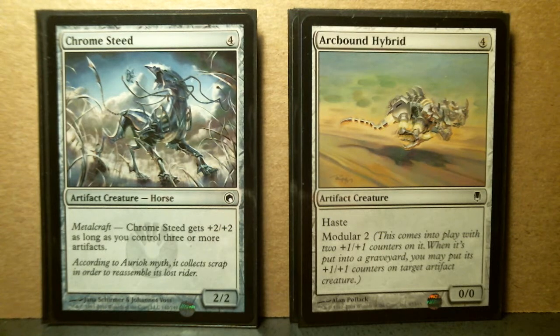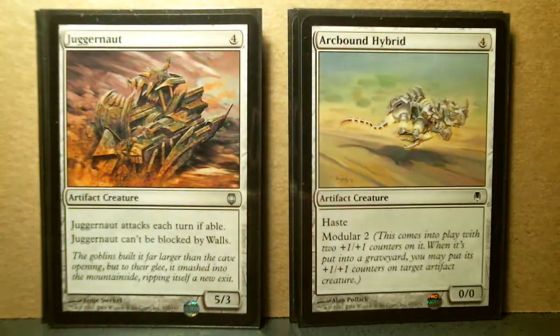Here's another Arcbound from Darksteel. It's got Modular 2, something that reads like Scavenge to me. So it comes into play with 2 +1/+1 counters, and when it's put into a graveyard, you can recycle those counters and put them on something else.